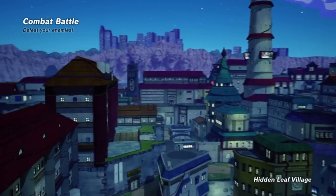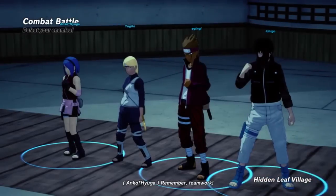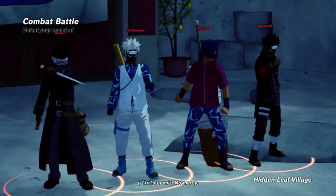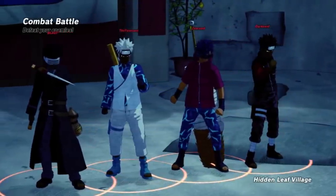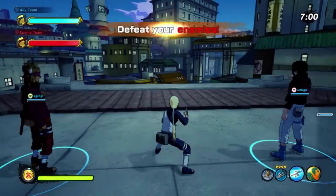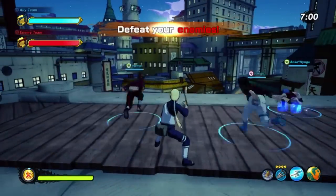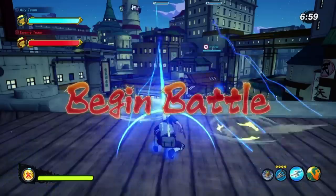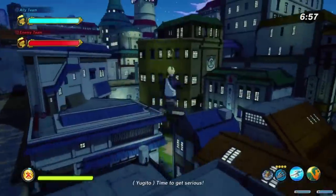All right, so we're in a match now — combat battle in Konoha, so that's really good. You can see Yugito right there, we're about to catch some bodies. The combos with the claws are insane. I'm going to be juggling people with Leaf Flash — let's go ahead and see what we can do.